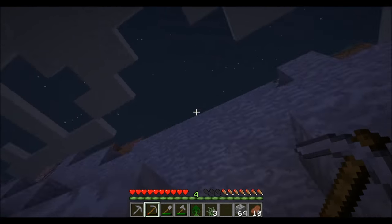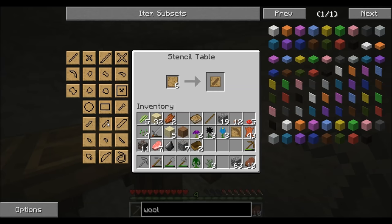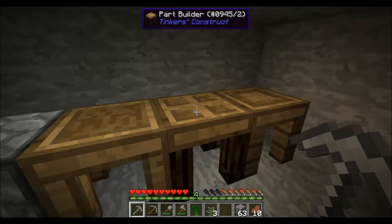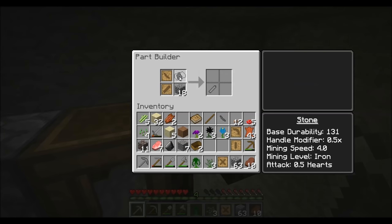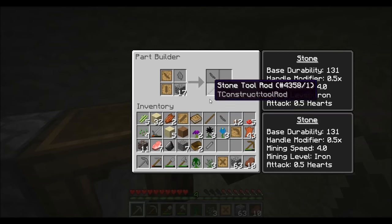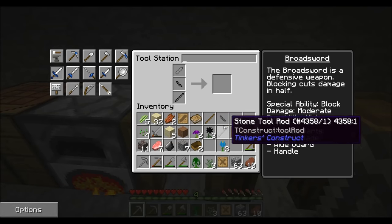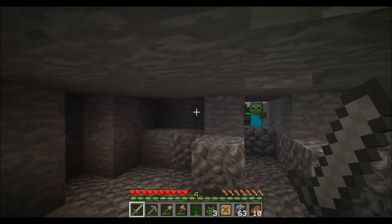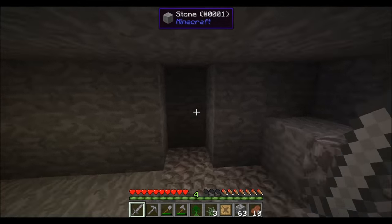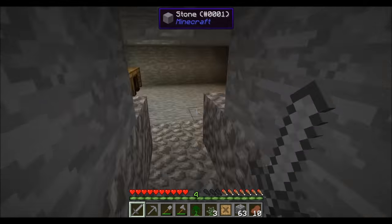Stone guard, stone sword blade, and tool rod. We'll name it E. Now I don't need that. Hello there — you were probably the one making everything quiet, killing everything out there. Burn to death! We can repair these things now. So we're good to explore again — I now have repairable tools.